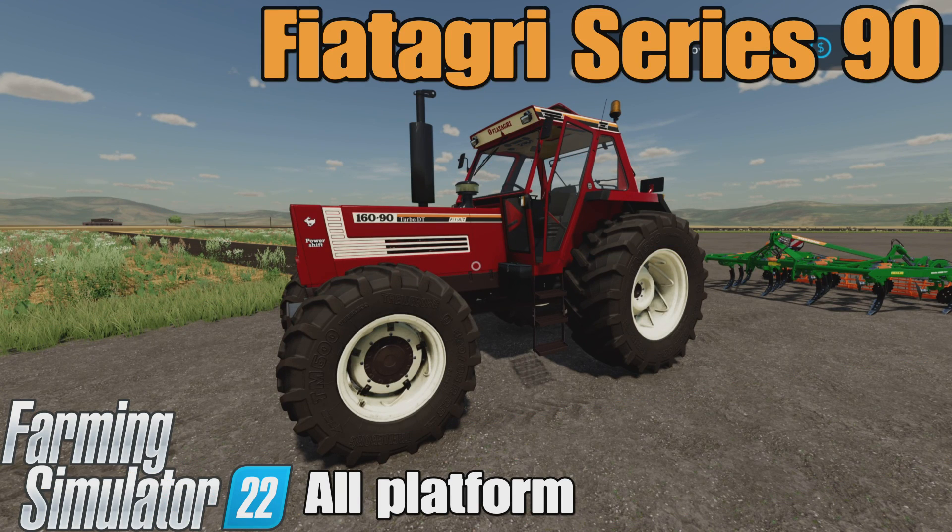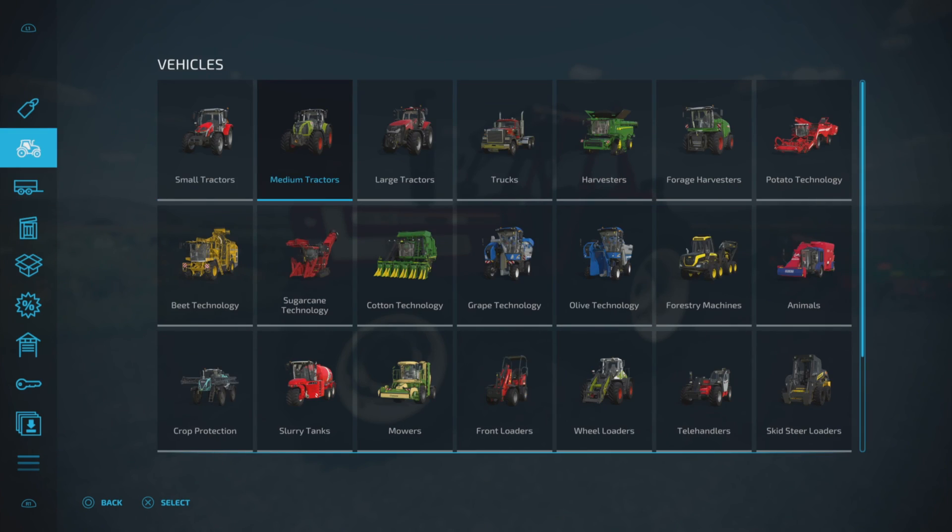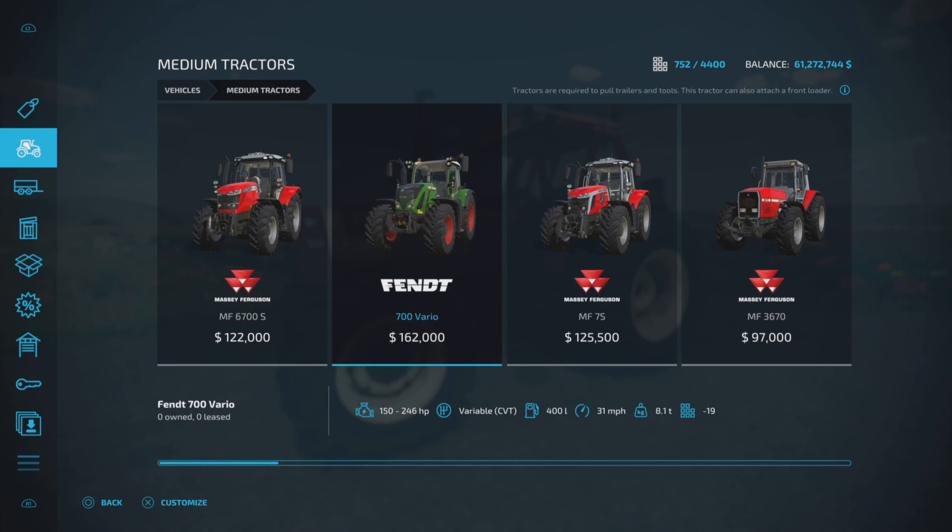Loony Farm Guy here and this is the Fiat Agri Series 90 by Edmund NCR82 on Farming Simulator 22. It's for all platforms, PC and console. I'm on PS5 here on Fox Farm Map for this demonstration. It is 38.57 megabytes to download, 20 slots on console. It's under vehicles and medium tractors.